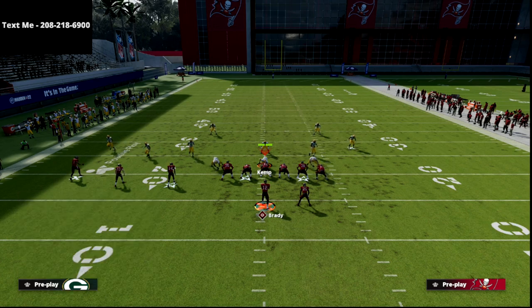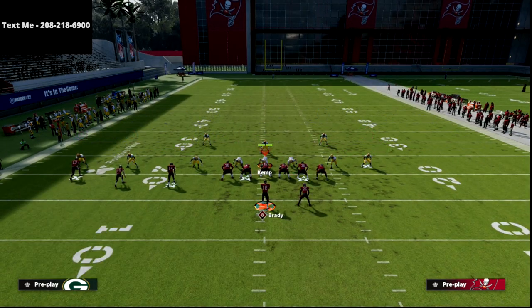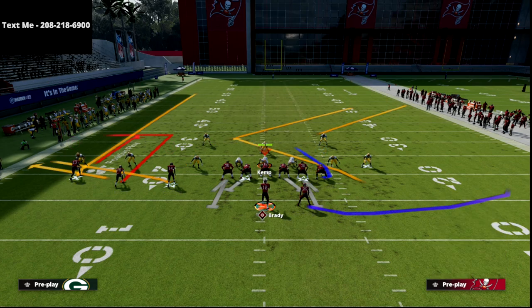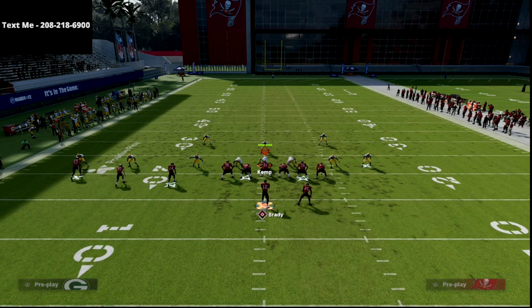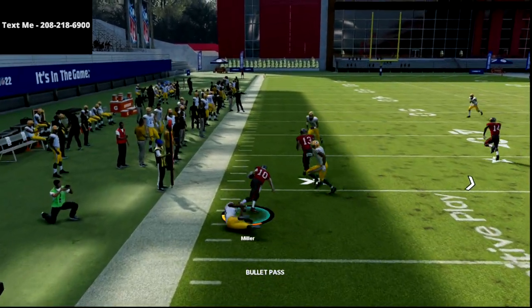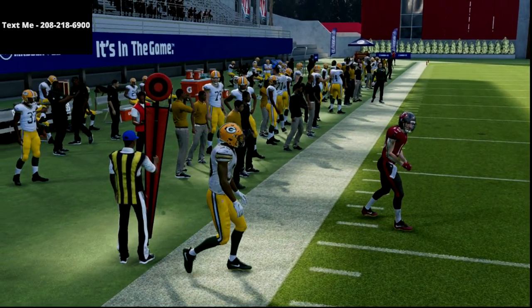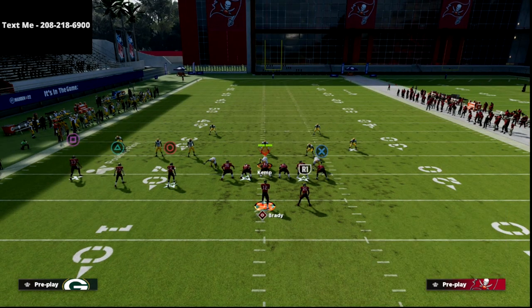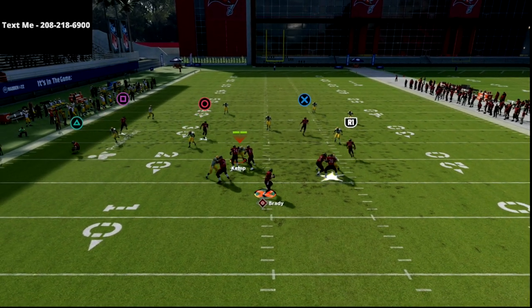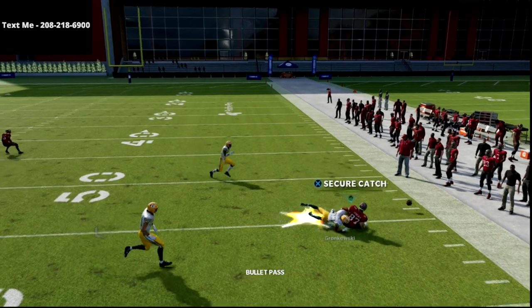Now if they try to take away your curls by playing curl flats, here's one of my favorite little tricks out of trips tight end: throw your flat, get a block, and you're going to get about 9 to 11 yards. They're going to have to respect that, and you're going to be able to throw that again and again. All in all, this play pretty much works against every defense in the game.